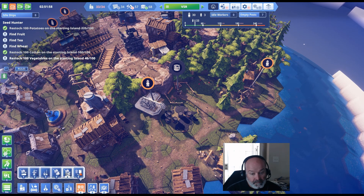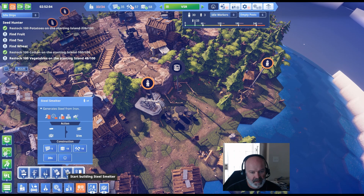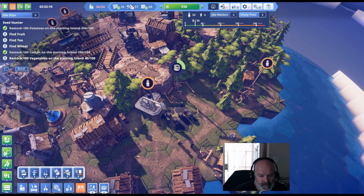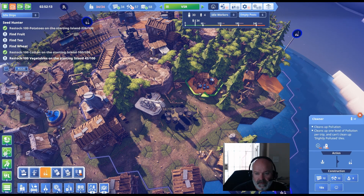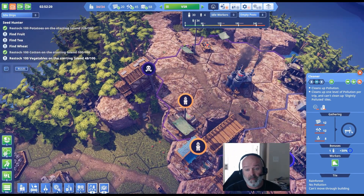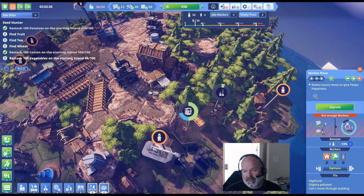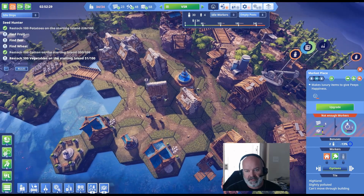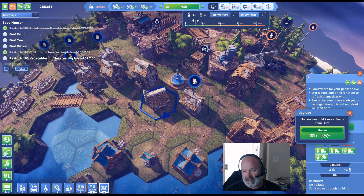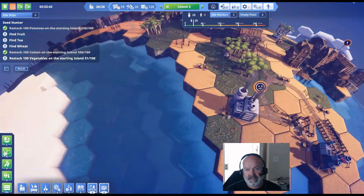We can make a steel smelter - we're gonna do that on island one because that's where we already have the iron bars. We'll do that on Fo. The cleaner - let's put it here, he's gonna clean a pretty large area and it spreads all the way up into this area. We only need like one more over here. Not enough workers - well that's because we need more people. I just upgraded a few houses anyway. Six looks like the max - let's upgrade a couple more houses.